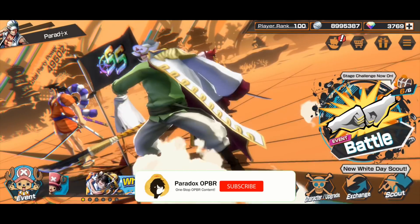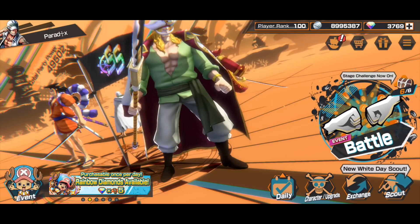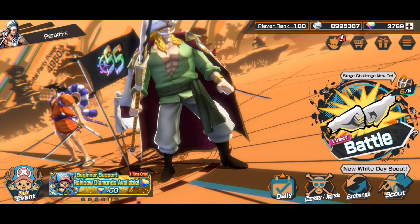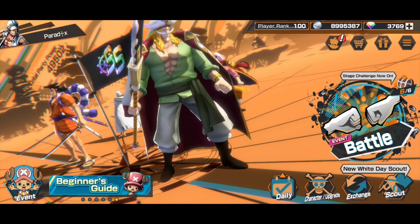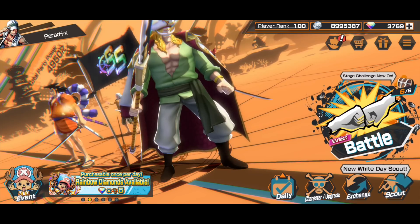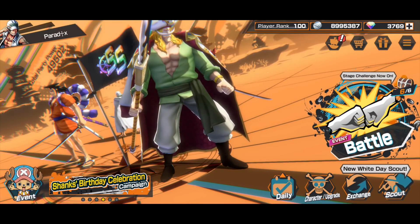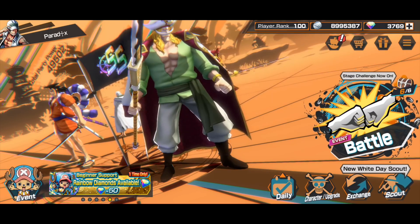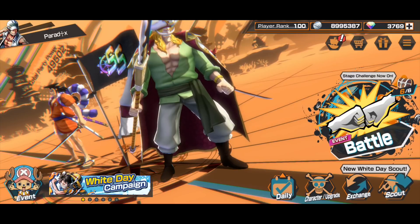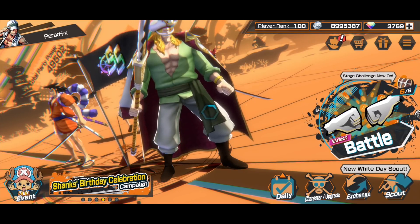Hey, what's going on YouTube, Paradox here and welcome back to my channel. For today's episode I'm going to be showcasing Prime Whitebeard gameplay. The reason I hesitate a bit is because number one I am never a good attacker user, number two Whitebeard himself is really not easy to use, and number three I tried to have a good match against Prime Roger, since Prime Whitebeard versus Prime Roger is what we all want to see. However I can't really get a perfect gameplay against opponents with Roger.